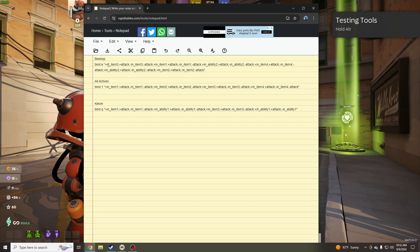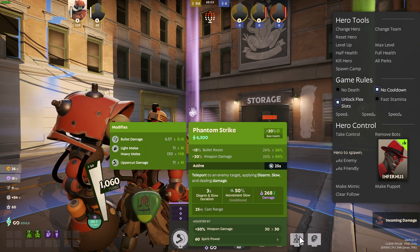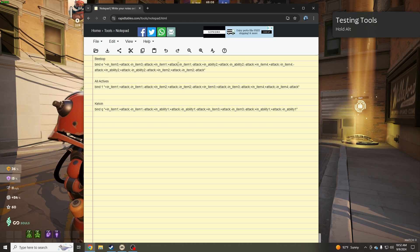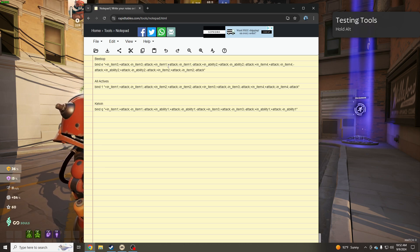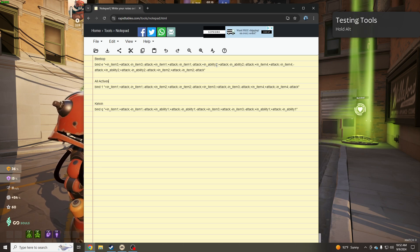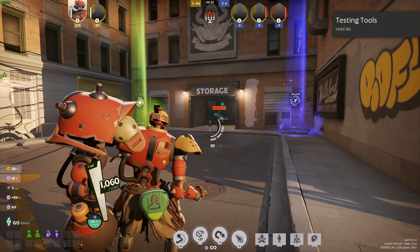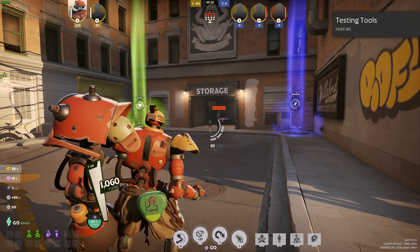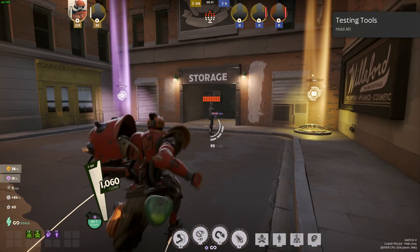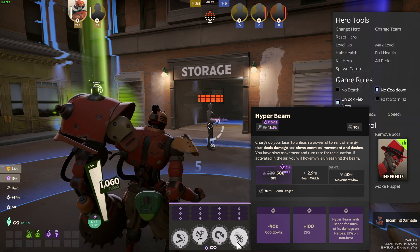After item three, the next thing that pops is item one - whatever is in the active one slot. Then the next thing is his ability. It says ability two, so you have to keep that in mind when trying to make your own stuff. If you want to do abilities and actives at the same time, you need those ability commands in your code. Ability two is the sticky bomb.